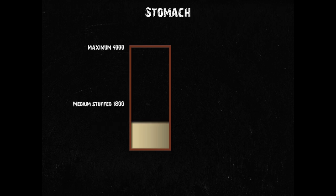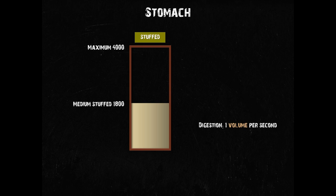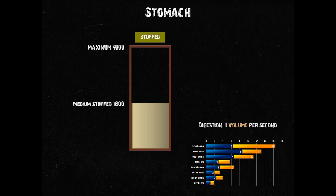Once you reach a volume of 1800, you will see a yellow stuffed indicator in your inventory screen, and you will get a few messages that tell you that you are well-fed or really full. You don't suffer any negative consequences at this stage, and your stomach digests at a steady rate of 1 per second, making room for more food and drinks. That means it takes about 2.5 minutes to digest a can of soda, 7.5 for a can of beans, and about 17 minutes to get rid of a whole pack of rice. If you want to know more about food properties, I made a video on those as well — feel free to open it in a new tab by clicking on the annotation.